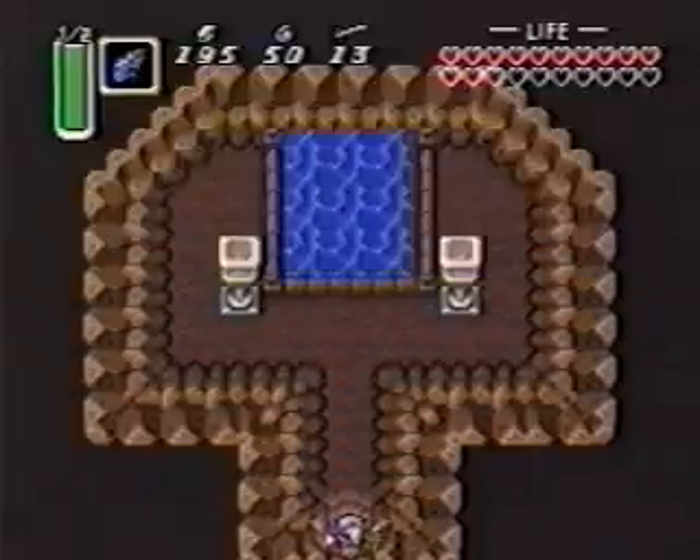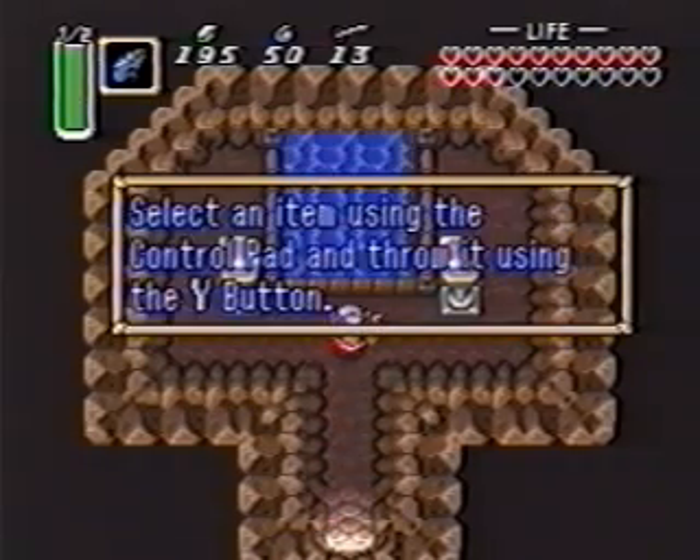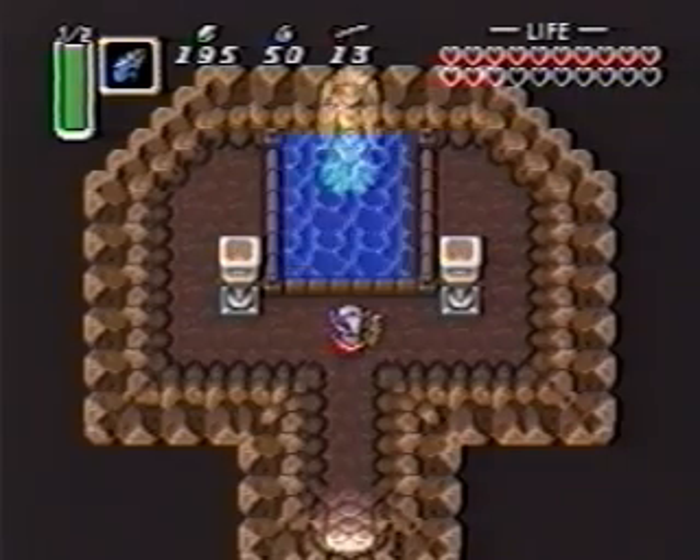Here you'll come across a mysterious pond. Walk up to it and scroll through your inventory until you come across an empty bottle — right there. Now throw it in. Seconds later, the fairy will pop out and give you green potion absolutely free.